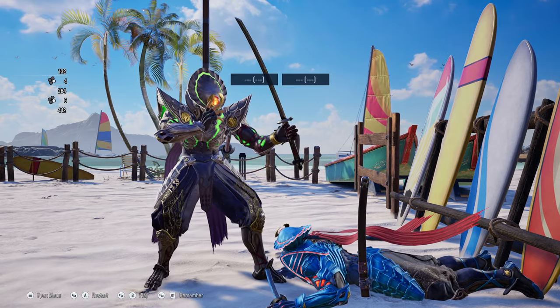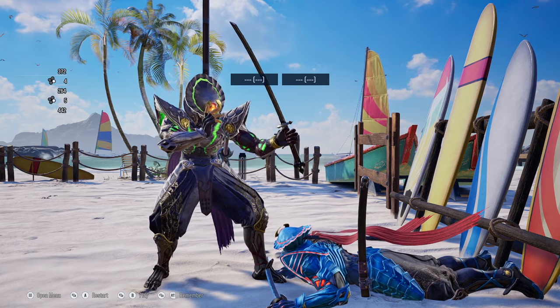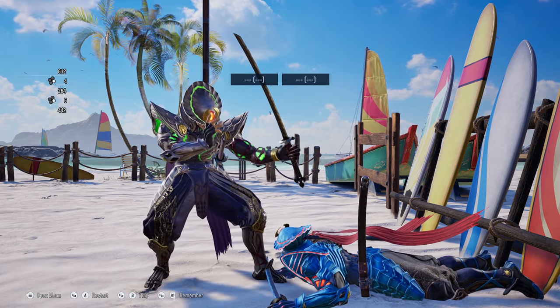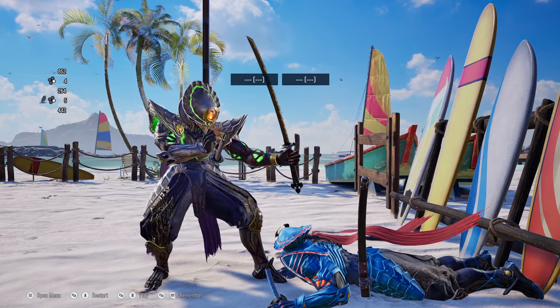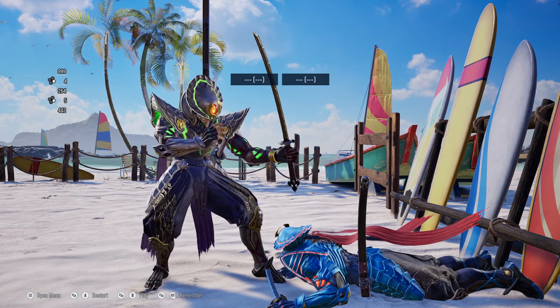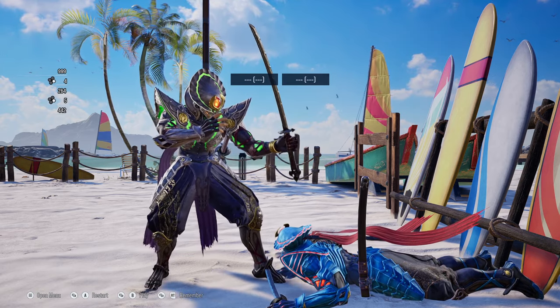Just stay grounded against Yoshimitsu if he goes for his sword sweep or the samurai cutter oki setup. This way, you're able to at least manage to get away from the attack. And once he finishes up with the sword sweep, you can then side roll away and attempt to attack Yoshimitsu. However, there is a better way to essentially beat this setup.